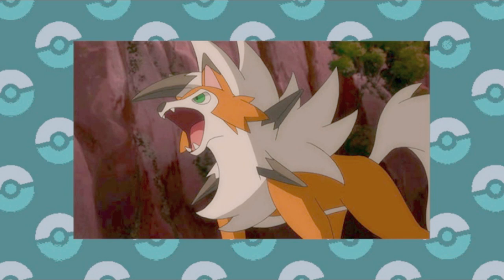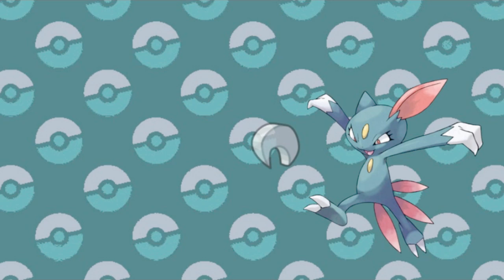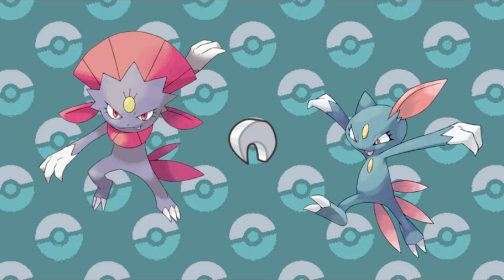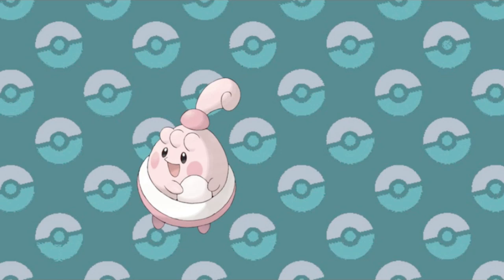But there are other combinations of time-based evolutions with items, all of which originate from Gen 4. Sneasel evolves only at night while holding the Razor Claw, clearly seen in its sharp second stage. Gligar is in a similar scenario if you use the Razor Fang and level it up at night, greatly increasing its profile upon evolution. And then there's the other baby form Happini, who ironically does not evolve through happiness — instead it uses the Oval Stone while leveling up in the daytime.